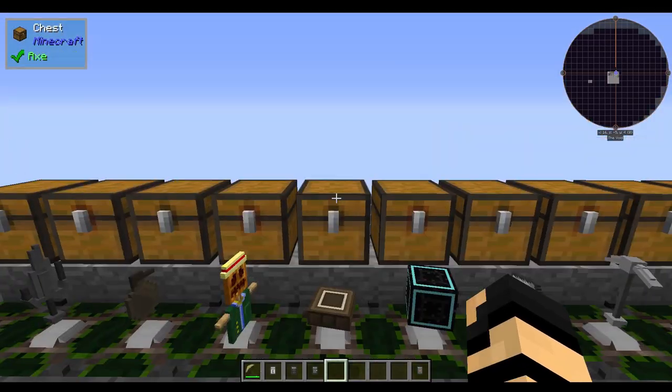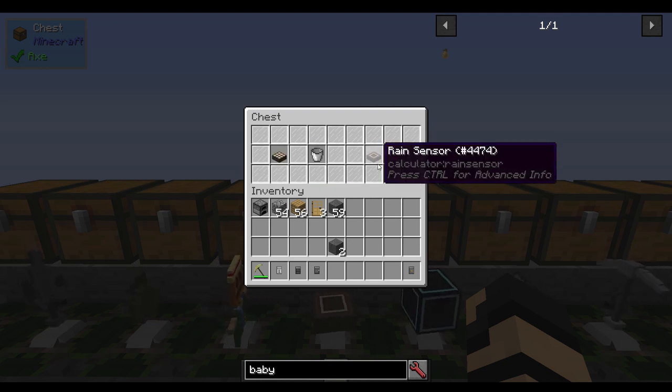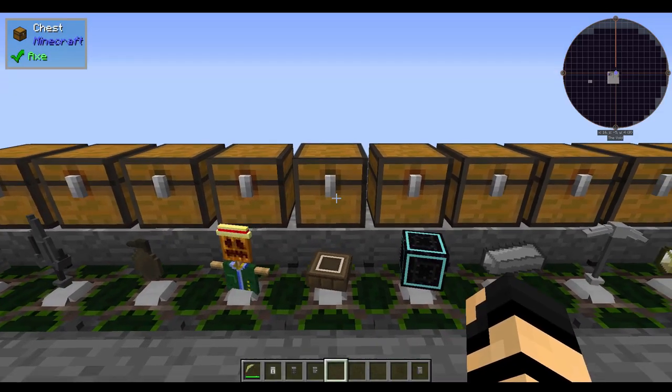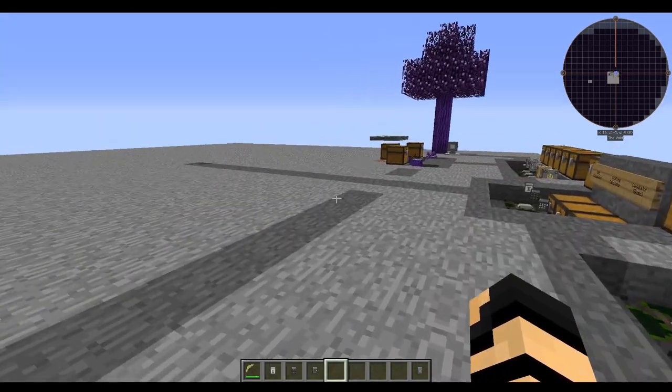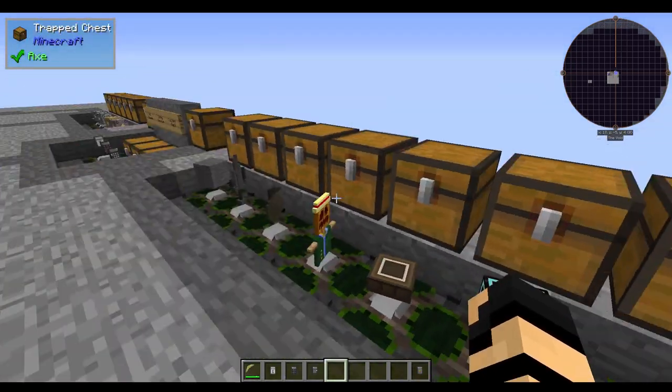You can also make a rain sensor: a daylight sensor plus a bucket will get you a rain sensor. As you'd expect, if it starts raining, it will give off a redstone signal, just like a daylight sensor switched to night-time mode would.